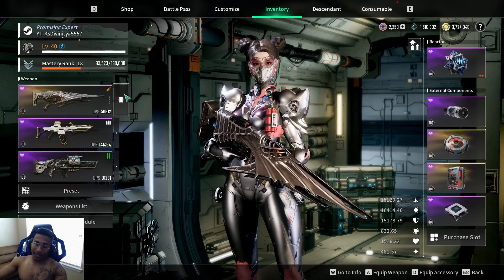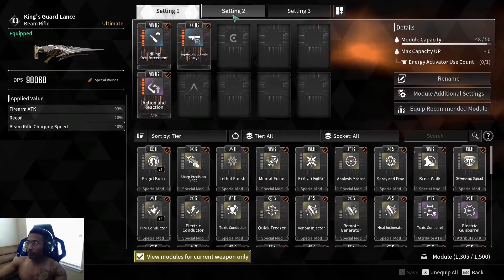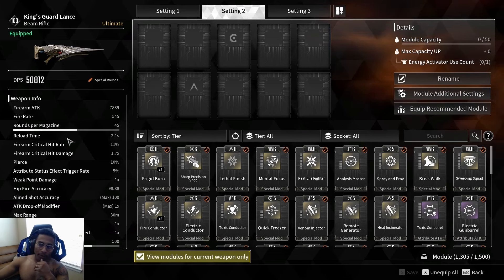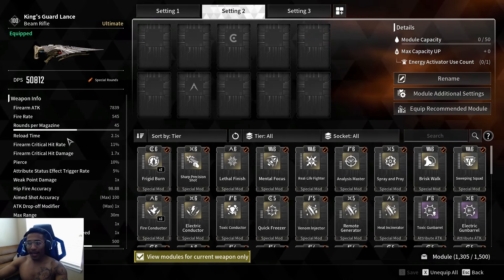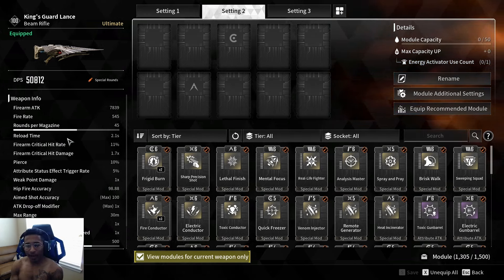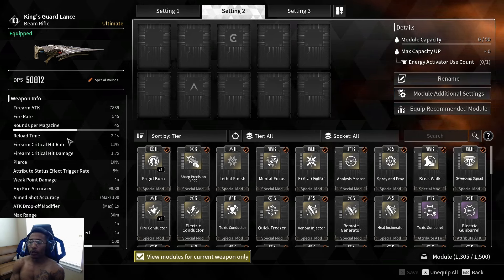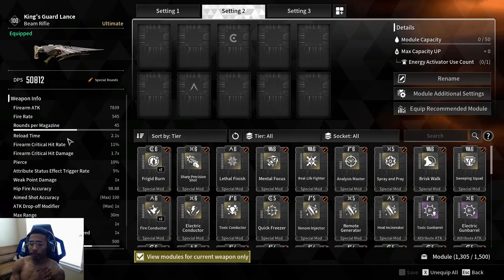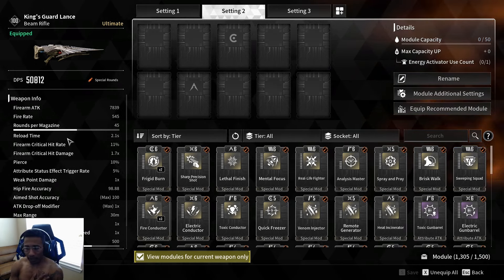Now let's look at the base stats. The Kingsguard Lance has a firearm attack of 7,839, a fire rate of 545, a 45-round magazine, and a 2.1-second reload. Critical hit rate is 11% — pretty low. Firearm critical hit damage is a 1.7x multiplier. Weak point damage multiplier is one. Hip-fire accuracy is 98.8 and aim-down-sights accuracy is 100, which makes sense since it's a beam.